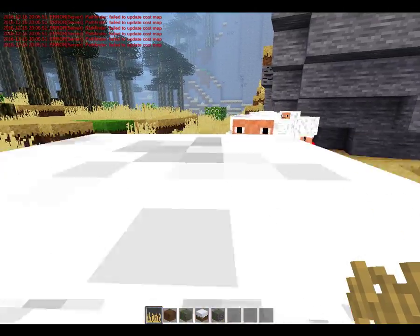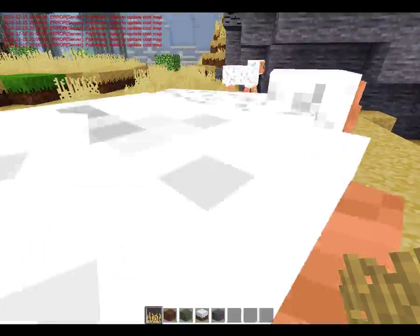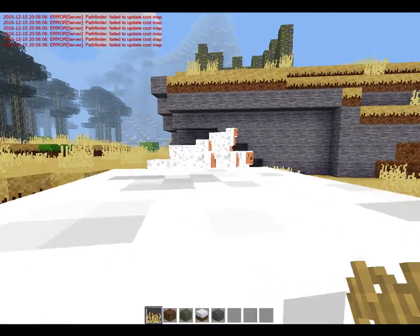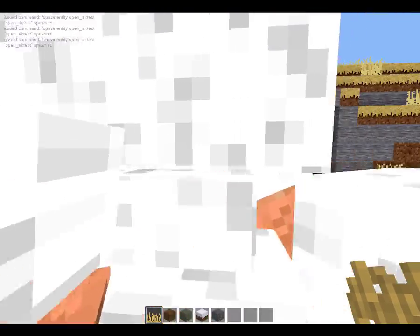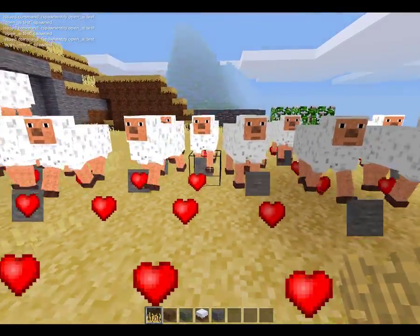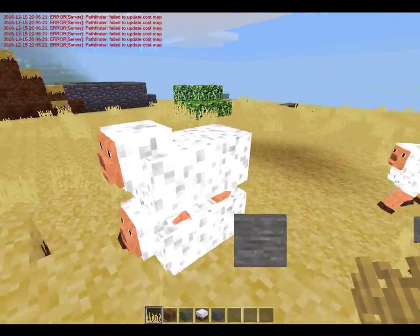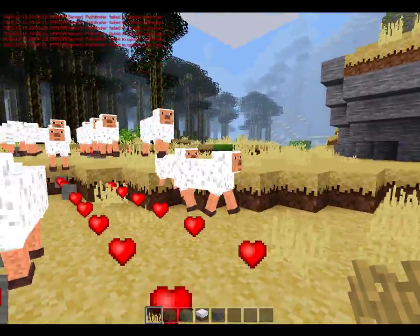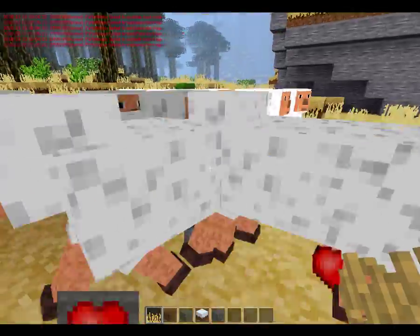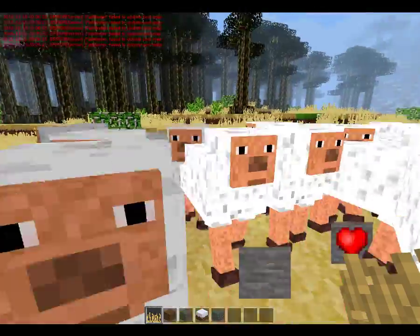And they're kinda colliding with each other. Oh god — sheep army! Let's see how many I can do before the game crashes. Oh god, it's snowing sheep! This is crazy! This is a sheep monarchy, I guess you could say. Oh my god, that one's riding that one! And that is going to be a feature eventually. I'd like to see horses implemented into this open AI eventually, probably like a month or two.